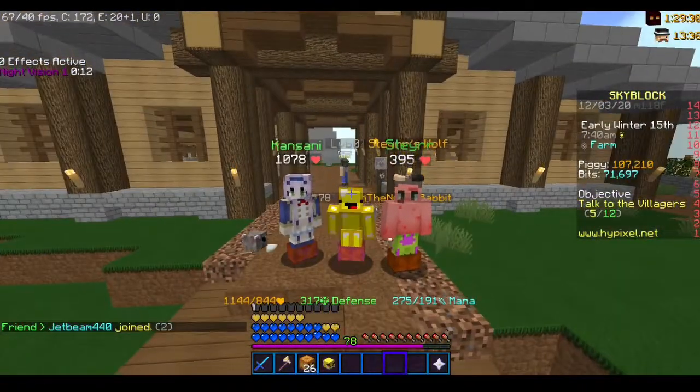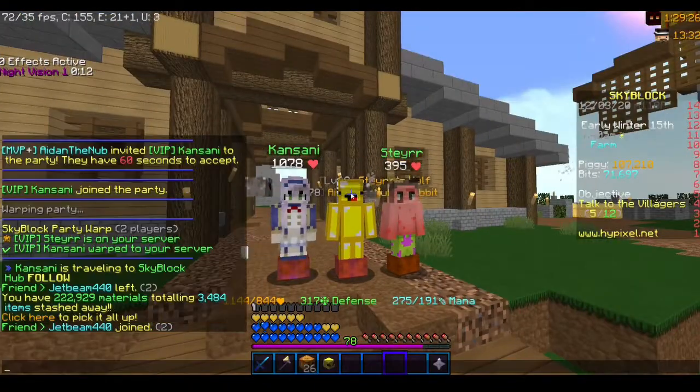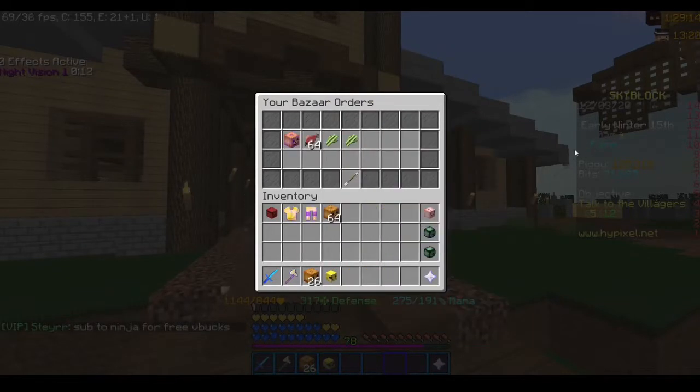Now that I farmed all three layers, here we have it in the bazaar — we just sold it for 500k. And in my purse you can see 100k here, so collect that.